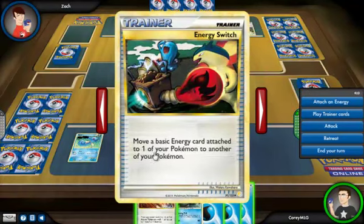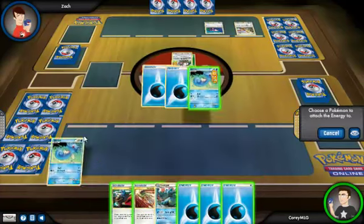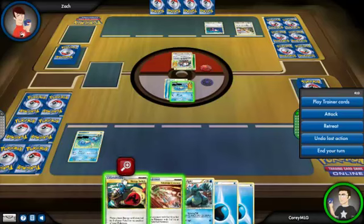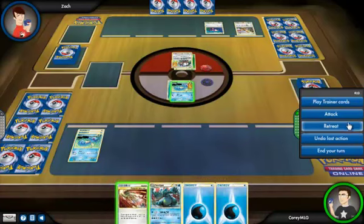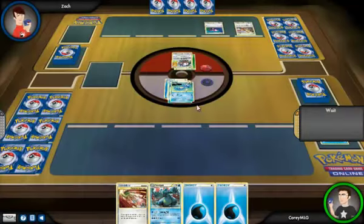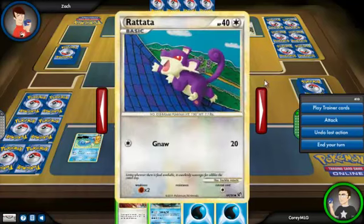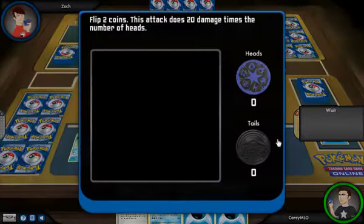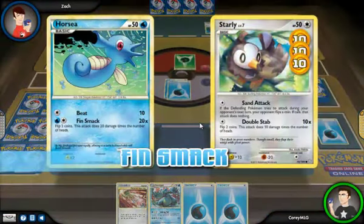Move one basic energy card to attach one of your Pokemon to another Pokemon. That can come in handy since my Horsey's about to die. We should retreat it, because if it gets two heads, it's going to lose. So we're going to attach an energy to this Horsey, use this card to take the energy from this one and apply it to that one, and then we're going to retreat this one. We're going to attack with this Pokemon — Finn Smash. Hopefully we can get two heads. There is one tails and one head, so we only did 20. But that's still enough to kill Starly. Screw you, Starly — you're out of here.